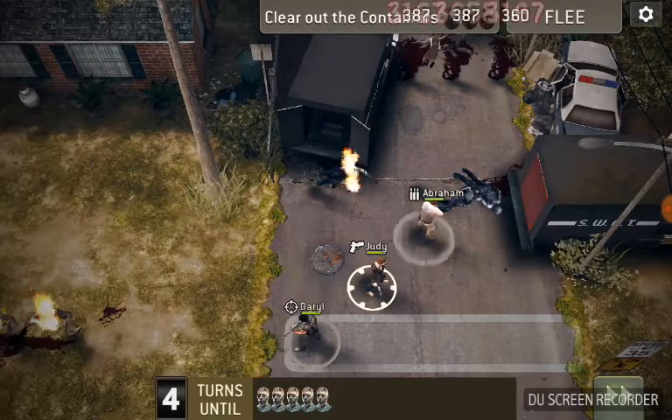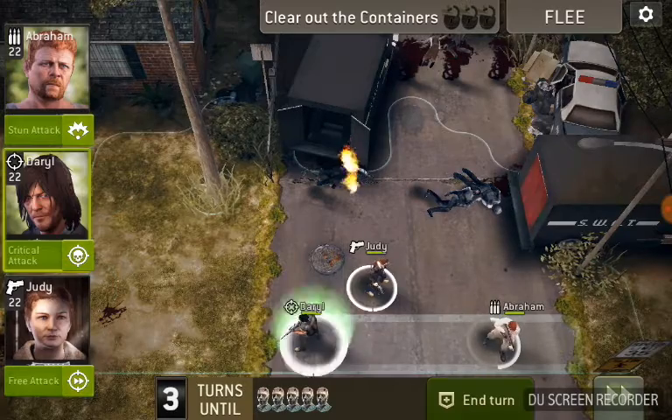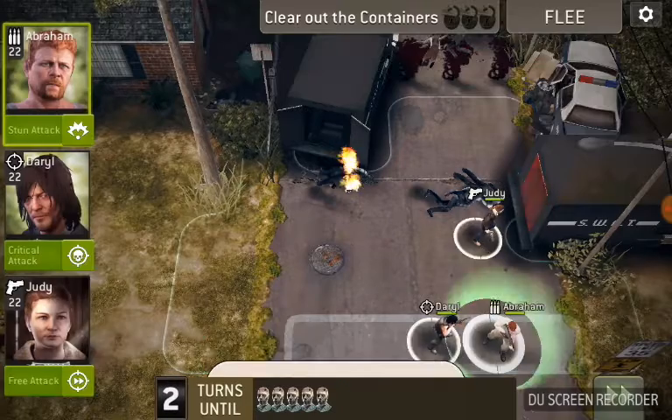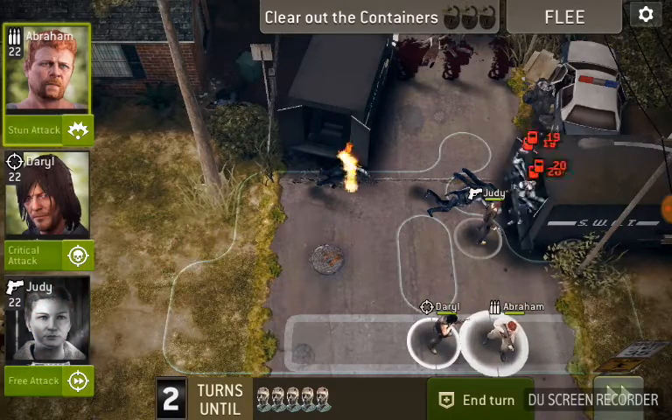Now I need to get everybody into position. Put your assault down here, put your hunter next to him, and get ready to open the door. Skip a turn — now the door is going to open and the armored walkers are going to pour out.